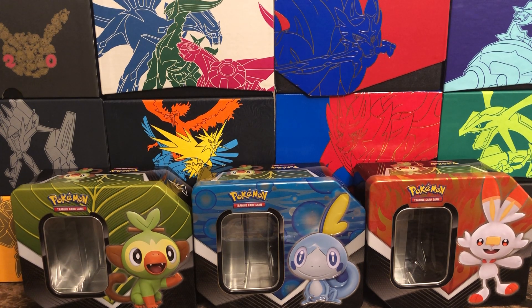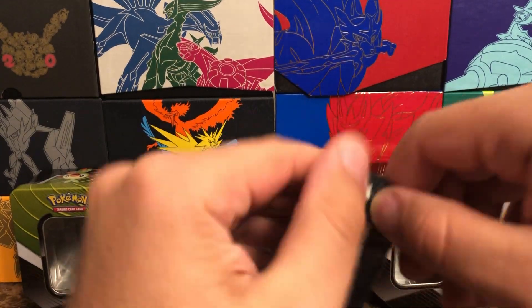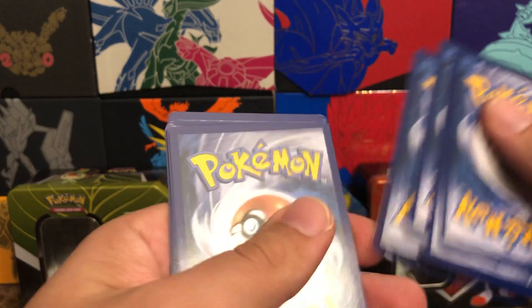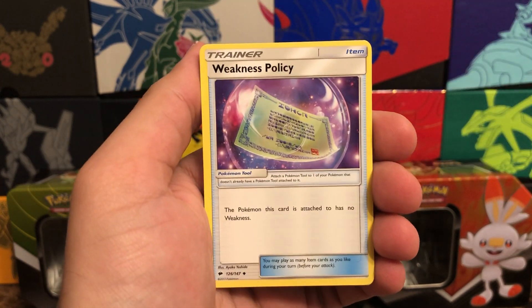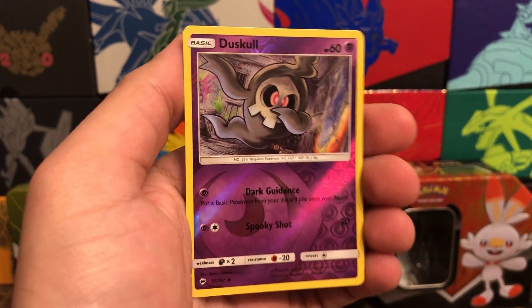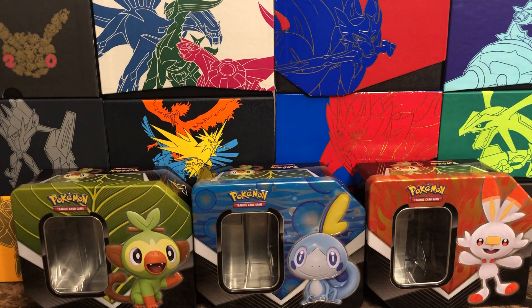Going into the next — Burning Shadows. If you've seen my previous videos, I opened up a whole bunch and there were definitely some great pulls. Code card, one two three and four to the front and the flip. Opo Town, Porygon-Two, Weakness Policy, Oddish, Charmander, Mareep, Pan Sage, a dabbing Duskull, and behind it a Malamar non-holographic — not bad.